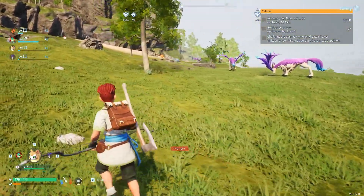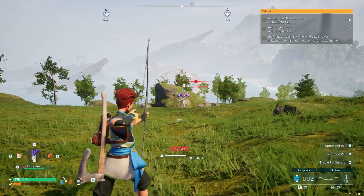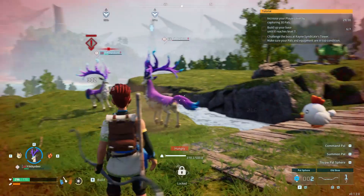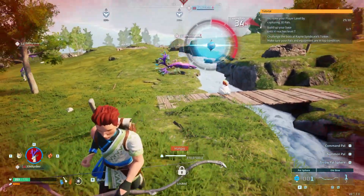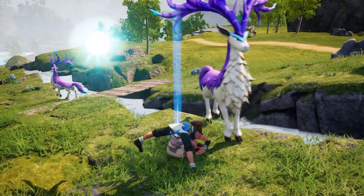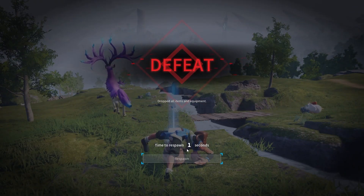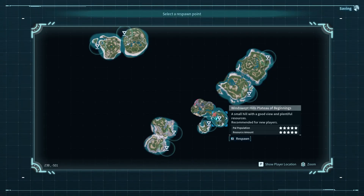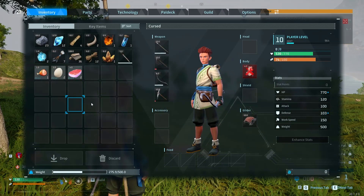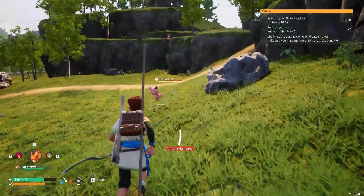I need a cativa but there's none around. Now that I don't need you, you're everywhere — I'll hit you multiple times. I think I can capture him. Oh my god I died again — that dude just came in and interfered! There are already cativas here but I don't have pallium fragments. I'm going to come back soon.